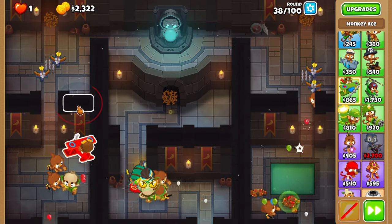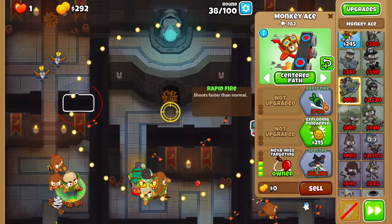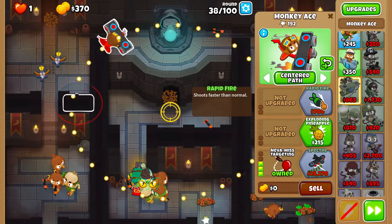Now upgrade the ace to 0-0-3 and then 2-0-3 during rounds 38 and 39.